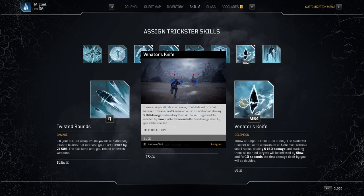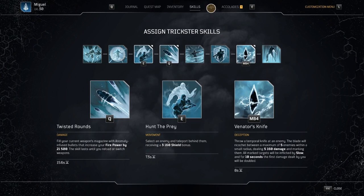Ideally you would teleport behind an enemy first, apply Vulnerable, mark them with the knife, then do an insane amount of damage. The reason I say this order is because sometimes if you throw the knife and mark the enemy first, then teleport, it removes the mark. So stick to: teleport first, then mark, then deal your damage with the pump action shotgun.